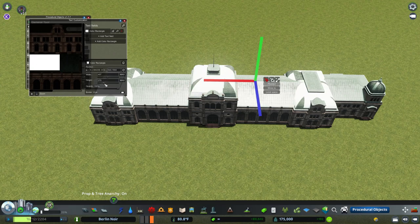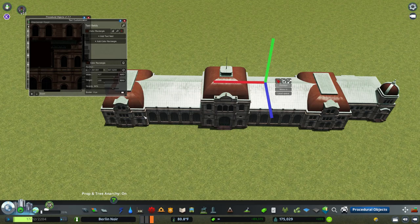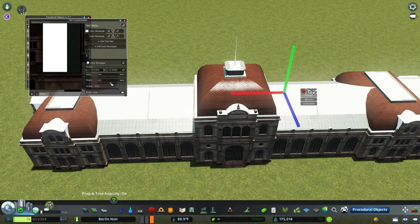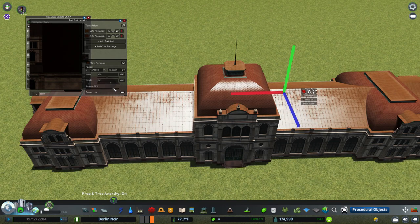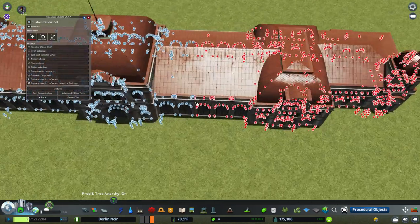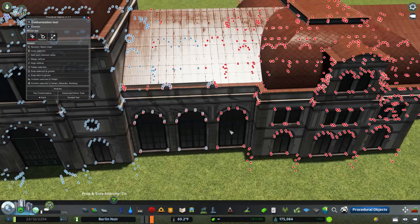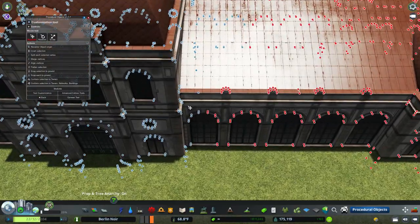I've had it on my radar for a little while, but wasn't quite sure how I was going to build it because I wasn't sure what assets I was going to use. The main building I placed down at the very start, and this one I'm working on now — this is actually a train station that I converted to procedural objects. Using the color rectangles as they're called in the mod, you can just place a color rectangle over any part of the assets and adjust the color of the roof, walls, windows, whatever you want to do.